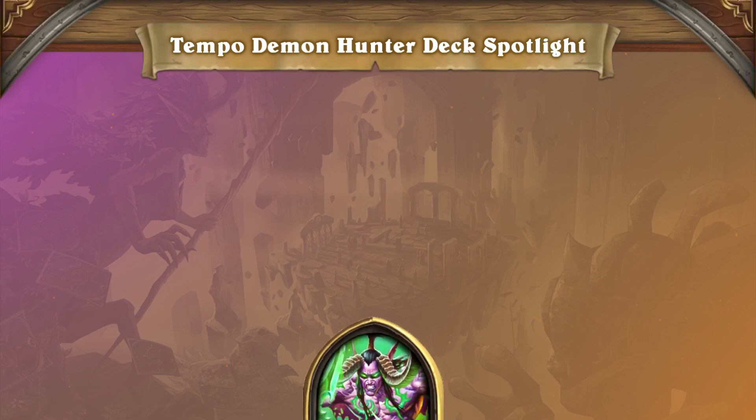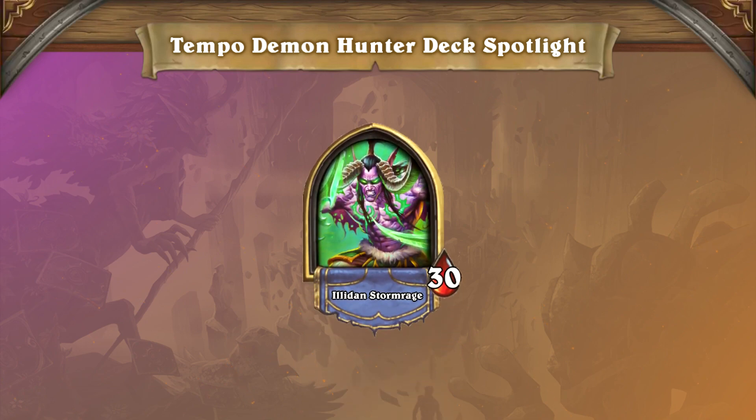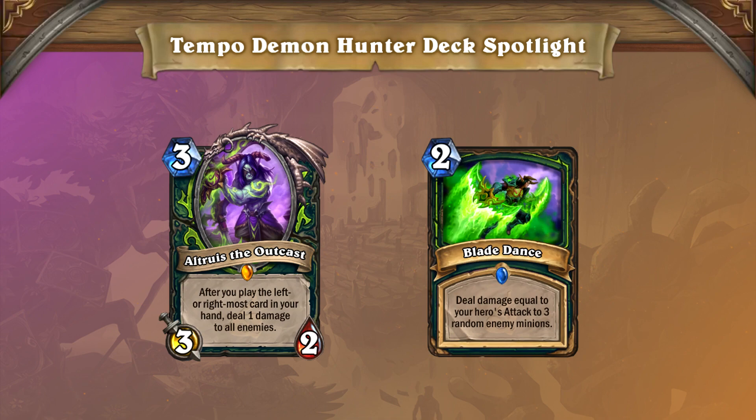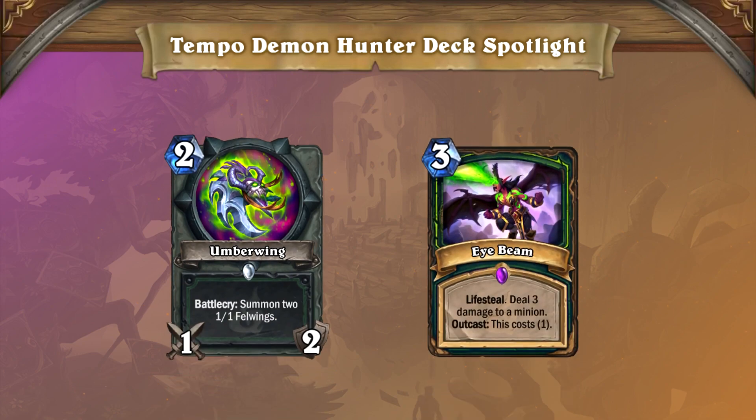On the topic of not dying, Demon Hunter has some crazy removal tools. Both Altruis the Outcast and Blade Dance can help Demon Hunter clear any aggressive boards their opponent can make. It's very difficult for this version of Demon Hunter to lose the board in the early game — they generate so much efficiency from their powerful early weapons and removal tools.